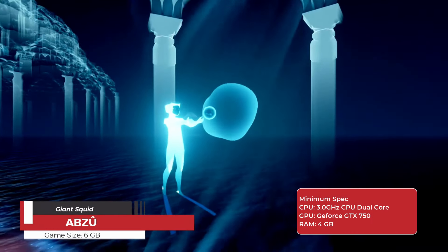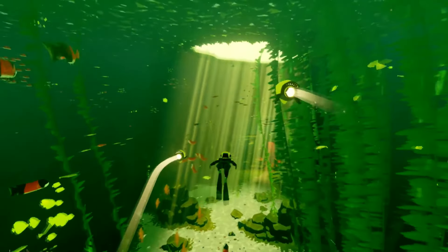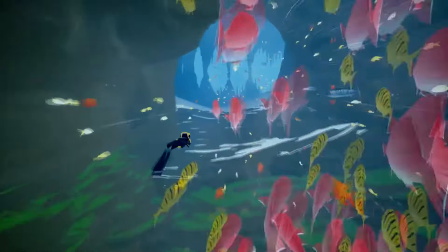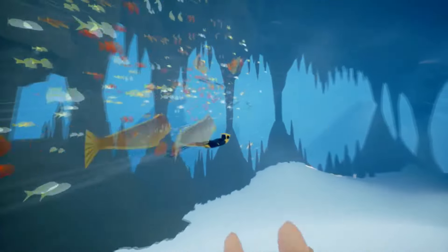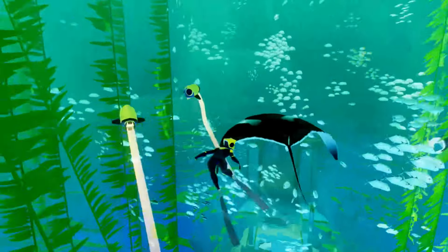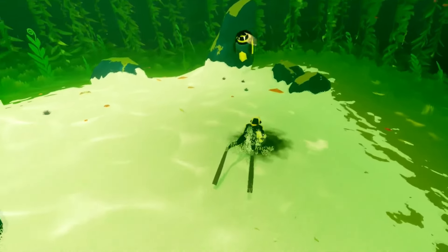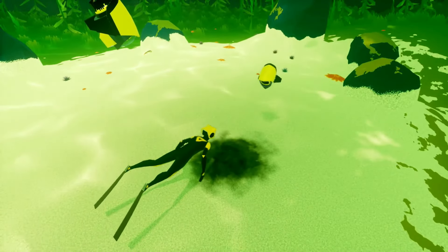Abzu is an underwater exploration adventure game that immerses players in the serene beauty of the ocean depths. As a nameless diver, players navigate through stunningly detailed environments, from vibrant coral reefs to mysterious underwater ruins. The game emphasizes freedom of movement and exploration, allowing players to swim at their own pace and discover the rich marine life that inhabits each area. With no combat or traditional objectives, Abzu focuses on creating a calming and meditative experience, enhanced by a captivating orchestral soundtrack.